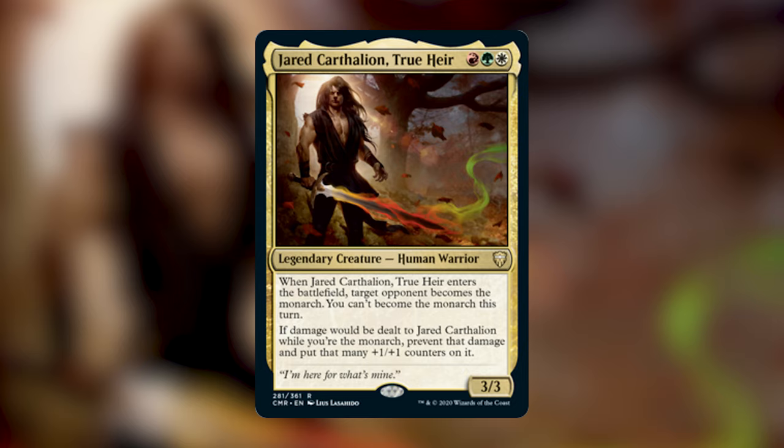Monarch was first introduced in Conspiracy, which was also a multiplayer draft format. A player that is the monarch essentially has an emblem that says: at the beginning of your end step, draw a card, and whenever a creature deals combat damage to you, its controller becomes the monarch. Essentially, there are two ways to get the monarch back, since Jared gives it away as soon as he comes into play, and we really want to get it back to turn on Jared's second ability — by dealing combat damage to the monarch, or by playing another card that makes us the monarch.